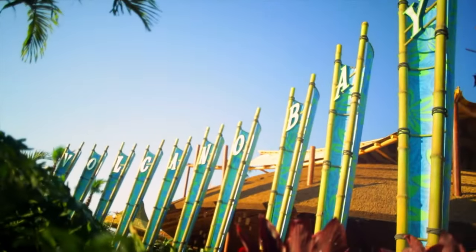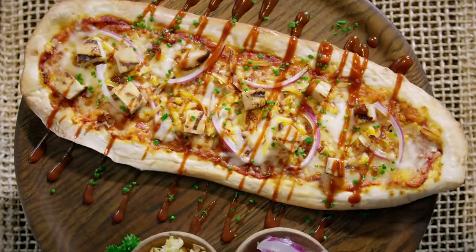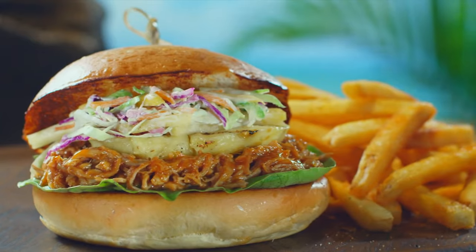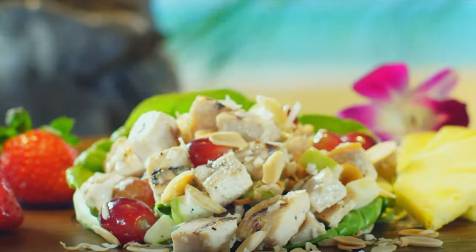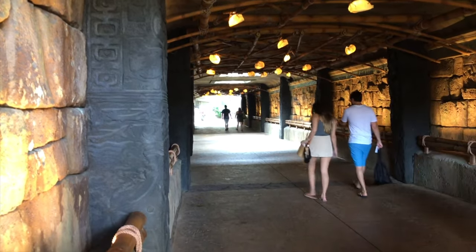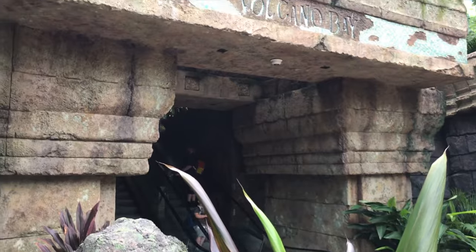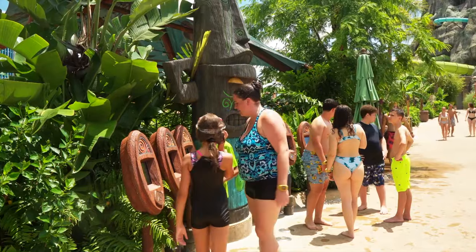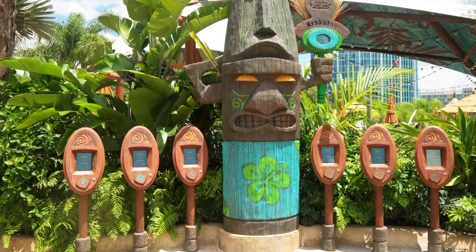Volcano Bay also has plenty of amazing dining locations throughout that include all the usual delights like pizzas and burgers, as well as some healthier options like poke bowls and salads. To make sure you get the most out of your day at the park, I would aim to arrive 30 minutes before the official opening time and make use of the Tapu Tapu slide reservation system as wait times can get pretty long.